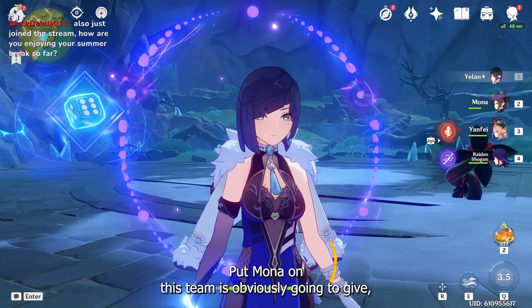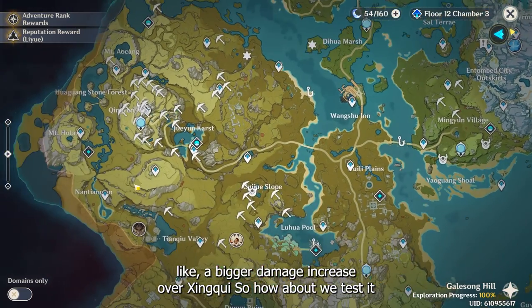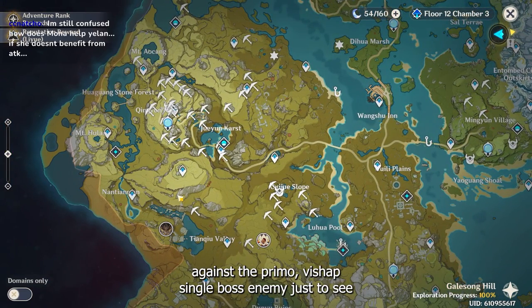Putting Mona on this team is obviously going to give a bigger damage increase over Xinqiu. So let's test it against a Primo Vishap — a single boss enemy — just to see.